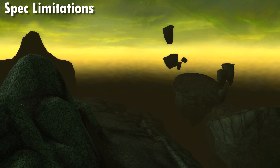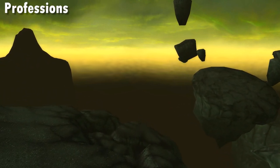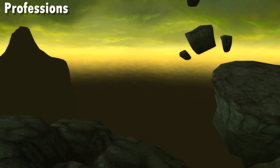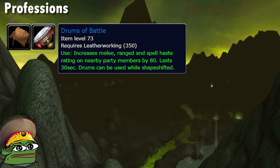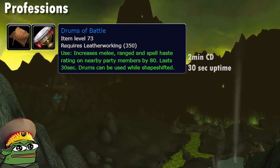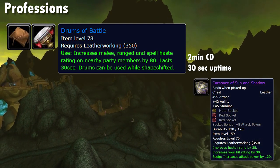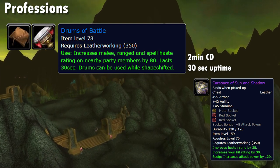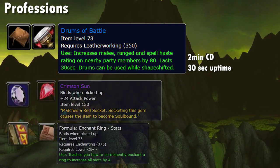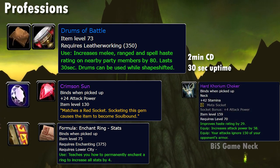What about professions? Leatherworking is back — drums are going to be meta unless changes are made, and 20 of them are going to be essential for proper min-maxing. The upside for rogues is that the late-game crafted weapon is actually best in slot for the whole game. Enchanting and Jewelcrafting provide their usual boosts of an improved epic gem and 8 stats on 2 rings. However, there is a small twist to this predictable tale.